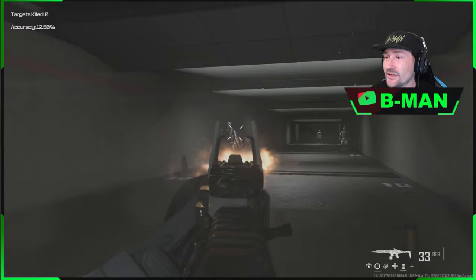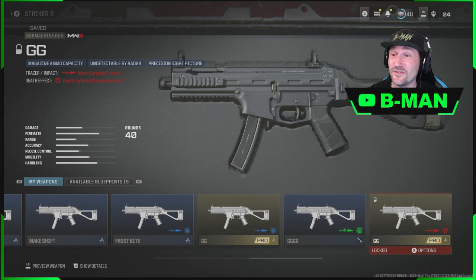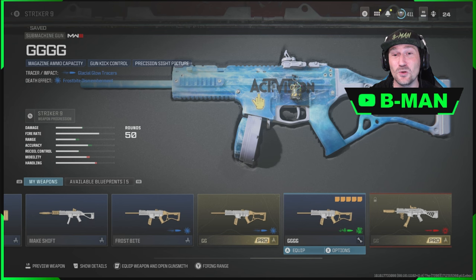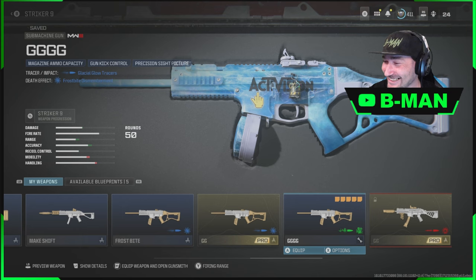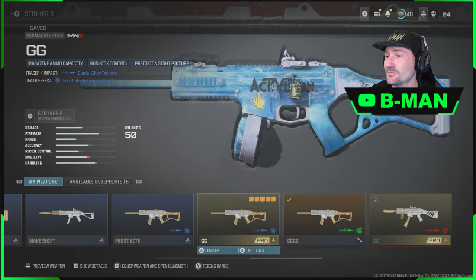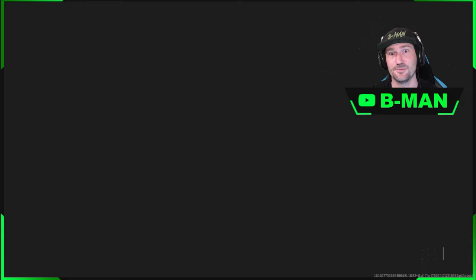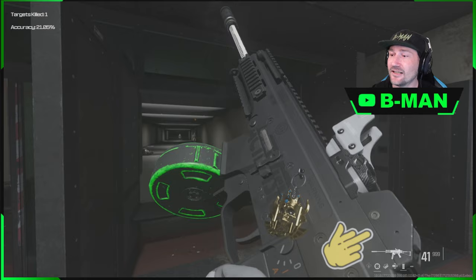All of this stuff was going to be transferable to you guys — I got it onto this account from my other one and was going to send it over to all of you. We had this with the cool Activision nuke charm and everything, different traces — we have the weed traces and the galactical glow traces from the Frostbite. On the Striker, which is the gun I prefer to use, I put some spice traces on my normal gun, along with the Activision charm and all of that.